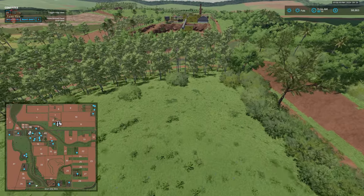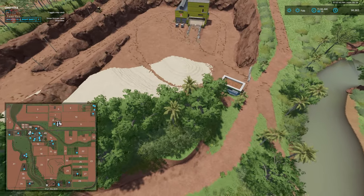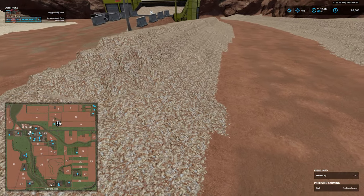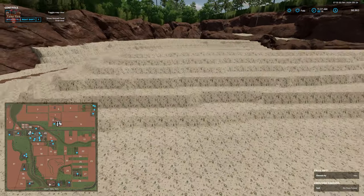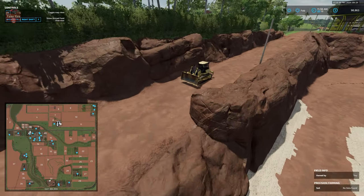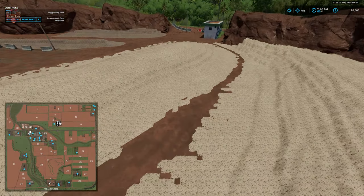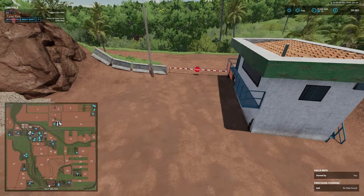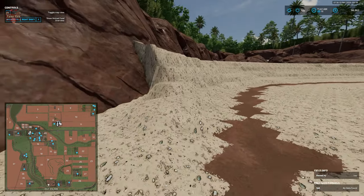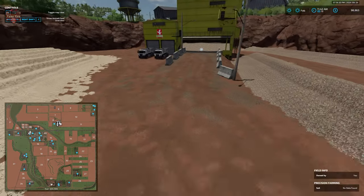Making our way over here to the mine, we're going to find even more sand and stone piled up. We have stone in these two piles, and then a whole heaping load of sand located here, here, and around the corners. There's a nice little dozer making its way up and down the incline. When I loaded this map with various DLCs activated, this pile was sand, those piles were stone, but this pile was dirt — so again, you might have some interesting things going on.